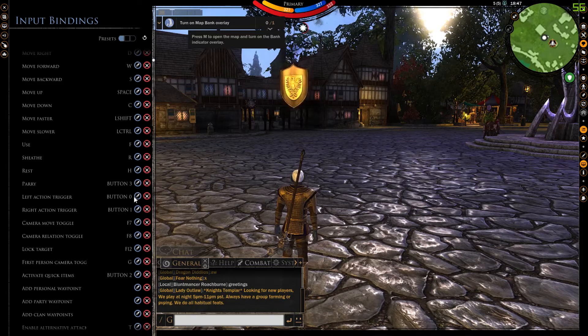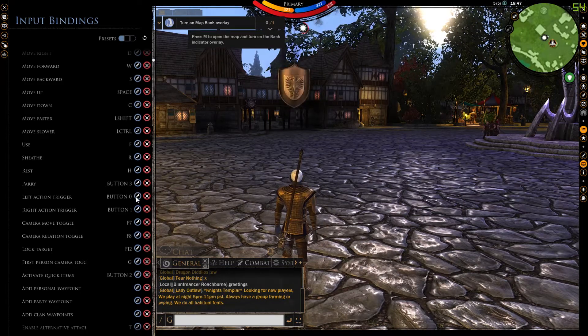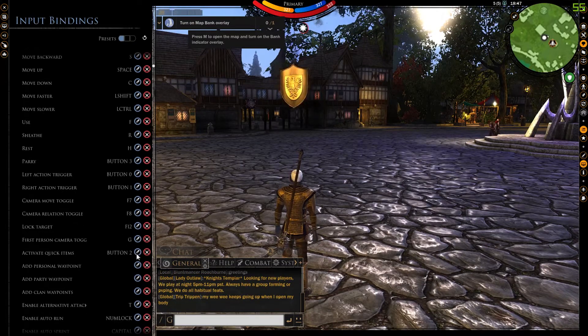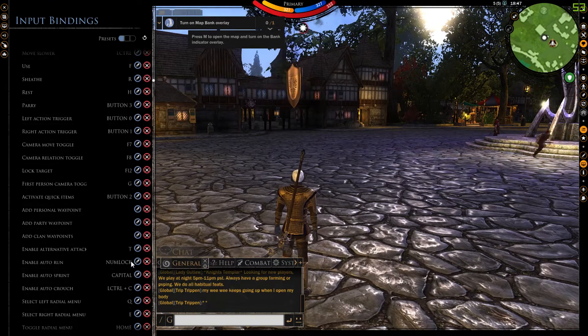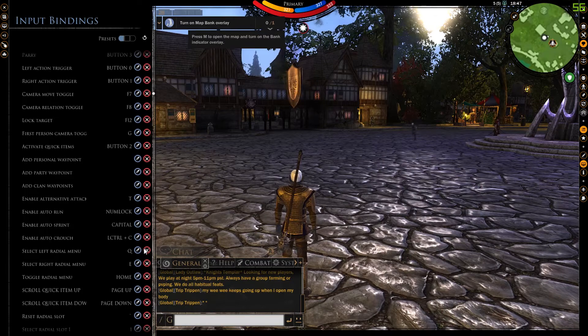Scroll through the menu options and find the keys you want to rebind. For quick items, the options you are looking for are activate quick slot item 1 through 8, and for skills they are called left and right radio menu, radio skill 1 through 8. Typically speaking, players bind their defensive skills to the right radio menu and their offensive skills to the left menu, but you don't have to do this.